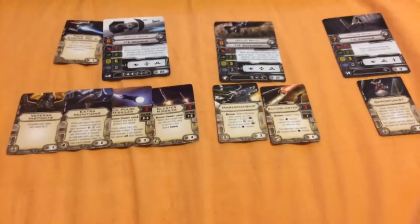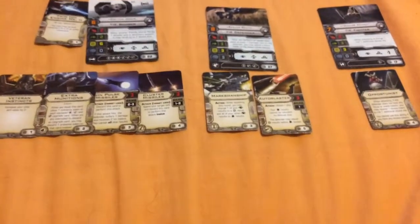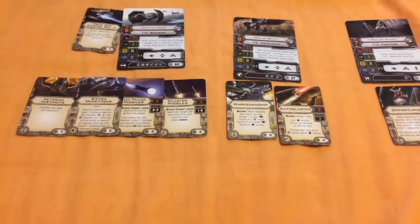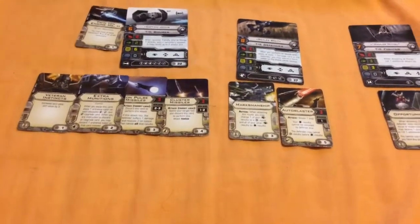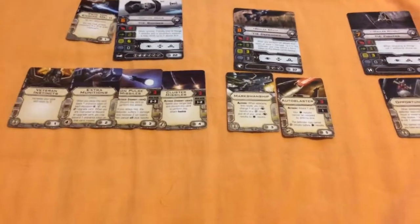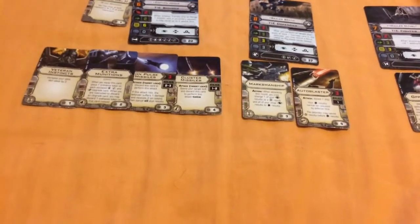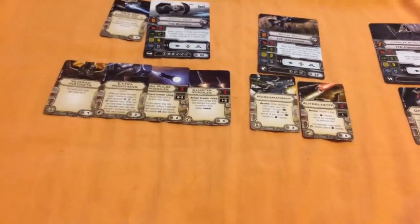This is mine and my roommate's Marksman build. The advantages of this build are that Jonas' ability goes hand-in-hand with Rexler — they'll be working together. Mauler Mithel, while he can also work in tandem with the ships, will most likely be going off and attacking enemies from a different angle, taking advantage of his range 1 ability and Opportunist to stress him out, then making a green maneuver to remove stress the next turn and use Opportunist again — provided they're in range.